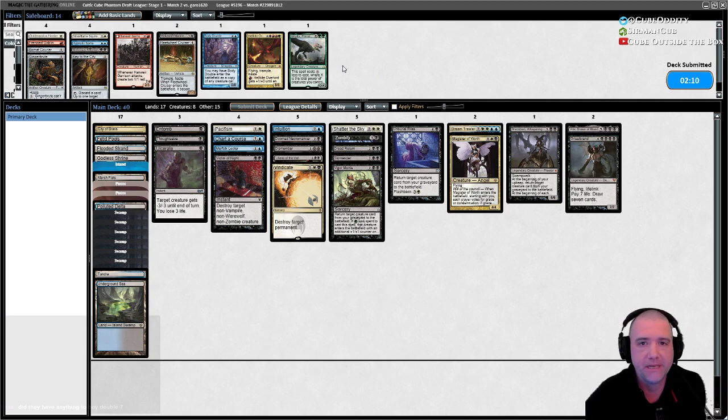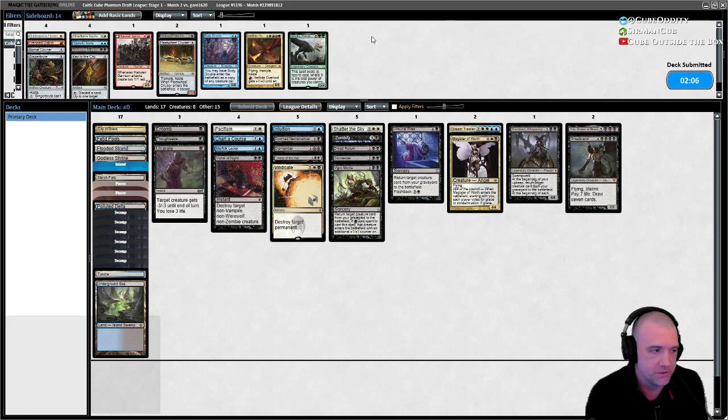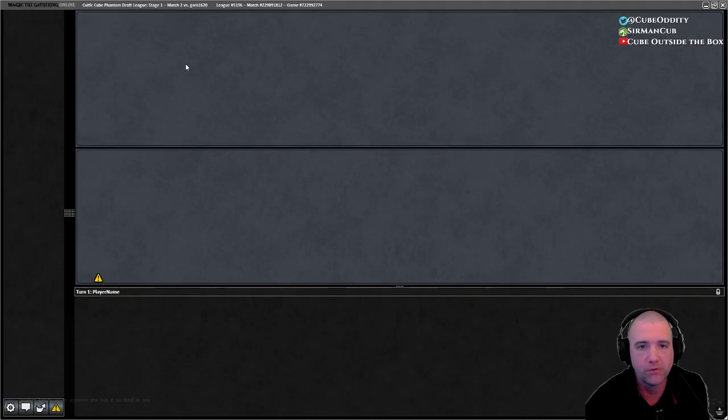Did they have anything for Body Double to copy? Not really — they don't have any better creatures than we do. At four, that's pretty rough.